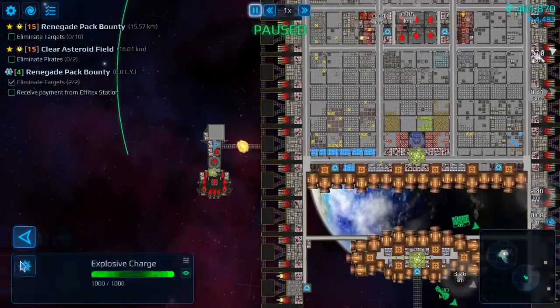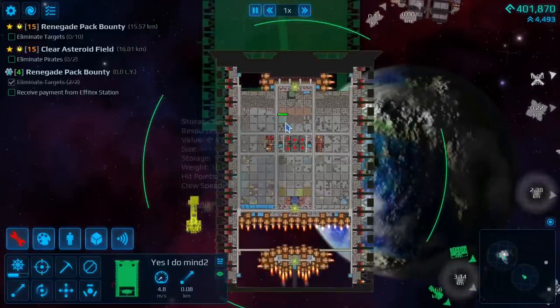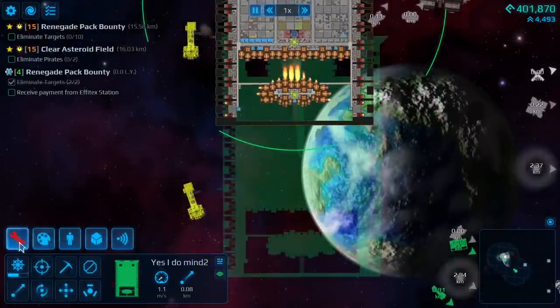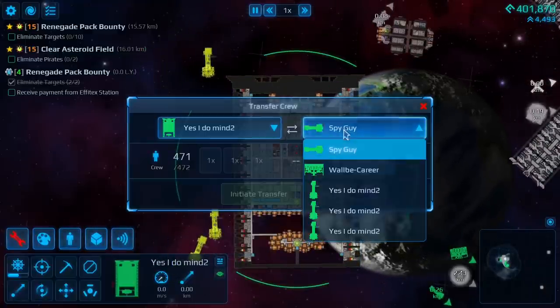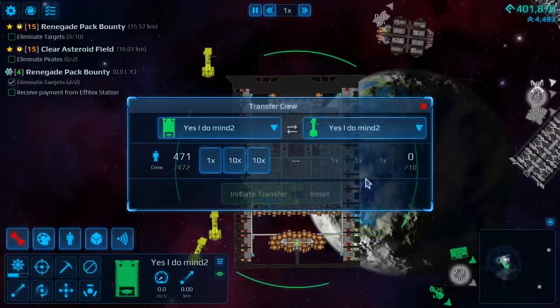You do need to transfer crew to it. Quickly blow it up, and the funny thing is they already created another one. All you gotta do is repair. Blow it up, and to take over these you just need to go to transfer crew. They're all gonna have the same name as the mothership.